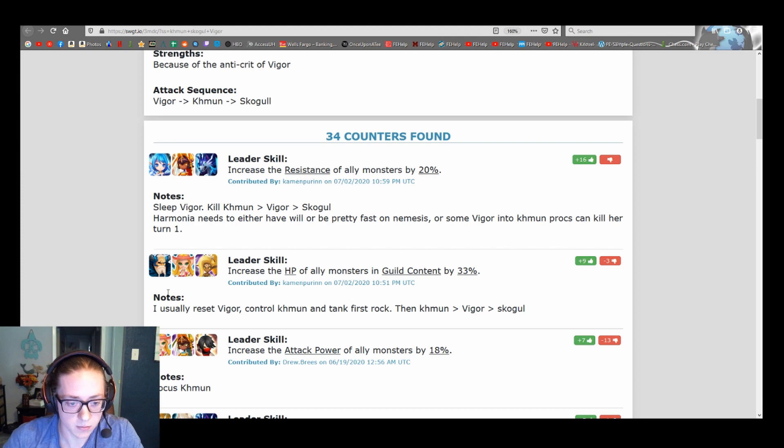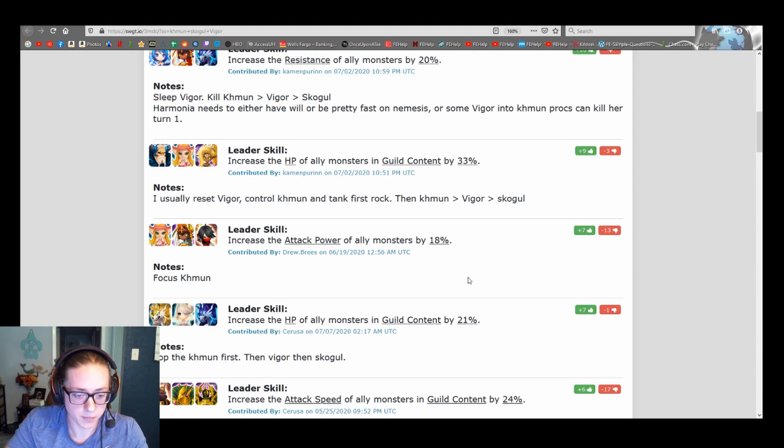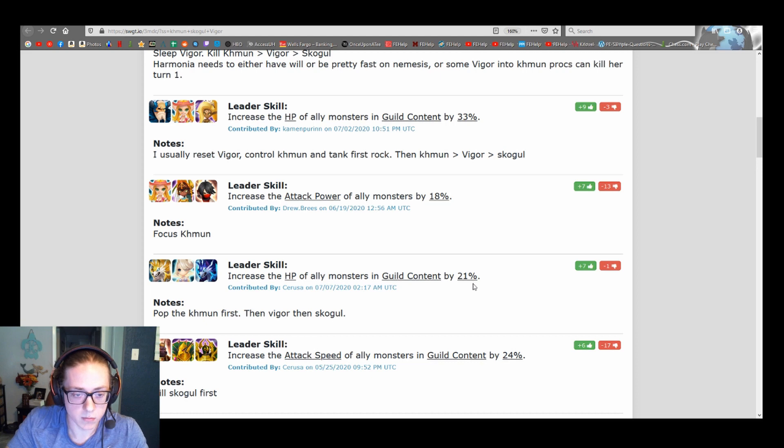That comp will take second turn and you'll just control attack bars and slowly kill Khmun first, maybe Vigor — depends if Lauren lands her defense break. A Sheer, Molly, Vigor comp — Molly's kind of a free win against anything. Again, it's not going to be a comp that cares about will runes, and that's my main argument: look at how people beat defenses.